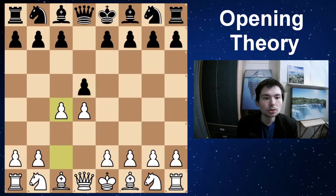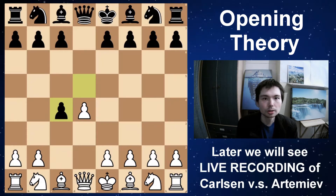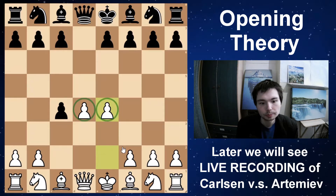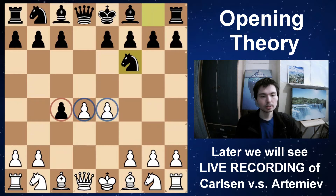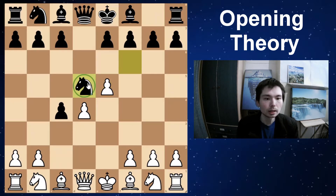d4, d5, c4, d takes c4 - this is the line I'm going to suggest and it's the line we're going to see in the game. Magnus Carlsen versus Vladislav Artemiev: e4 getting the centre - two pawns in a perfect world. White will get his pawn back. Bishop takes c4 and he has the centre, but black attacks the white centre with Nf6. e5, Nd5 - white has a lot of space but black has the d5 square. Bishop takes c4, Nb6.